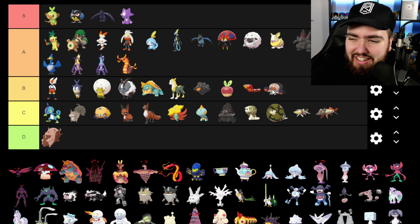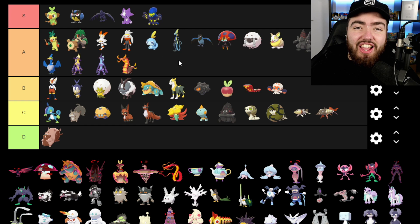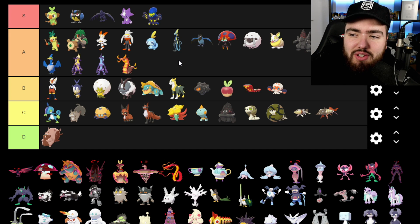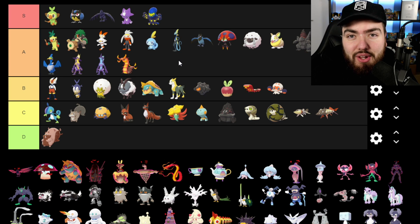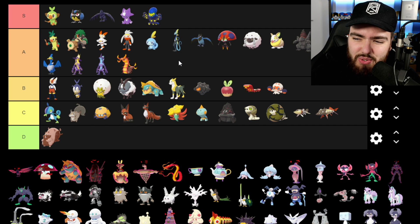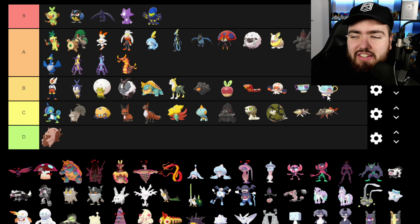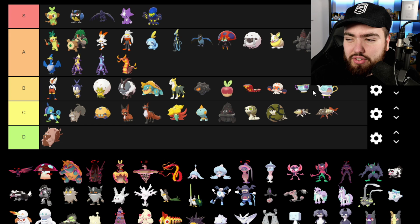Clobbopus is going into B because I do like it. Grapploct is going into S tier — I love this Pokemon but it's so scary at the same time. I first met it in the water and thought it was a water type, but it turns out it's a fighting type. I haven't used one yet, but if I wasn't using Sirfetch'd in my playthrough I definitely would have. When I saw it on land running towards me chasing me down with those big tentacle legs, I was scared — this thing is frightening but I love it. Sinistea and Polteageist are going into B — I like them and the antique and forgery forms are a nice touch.